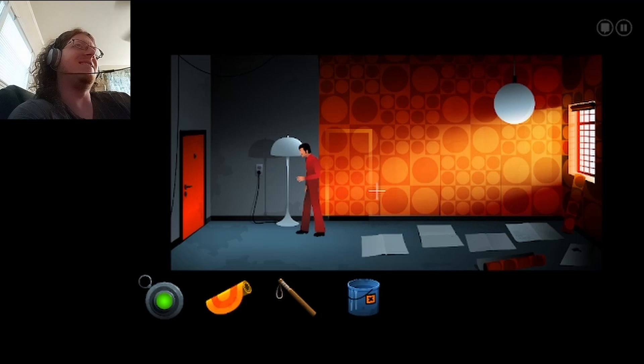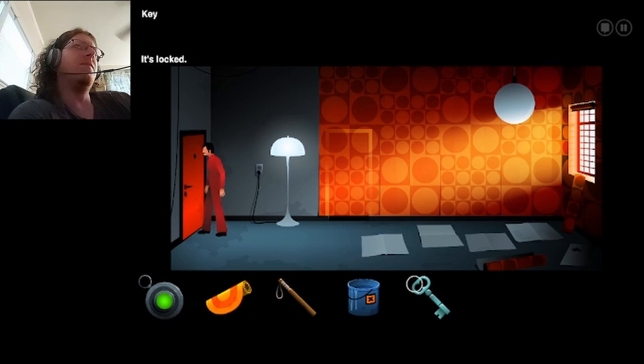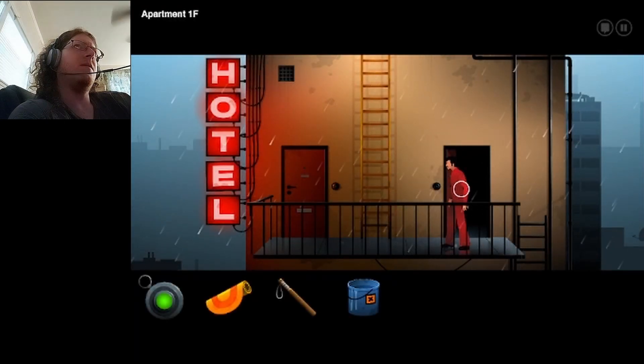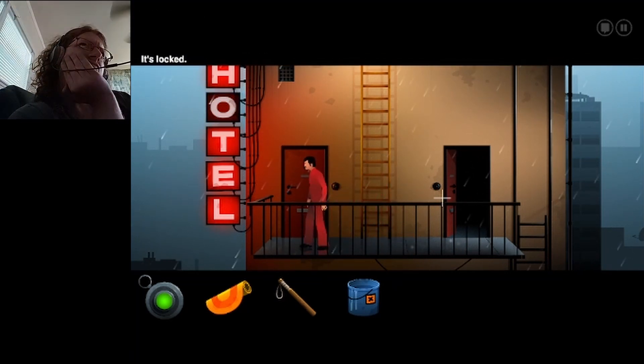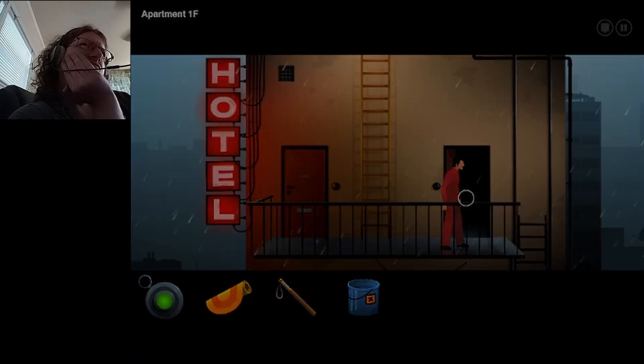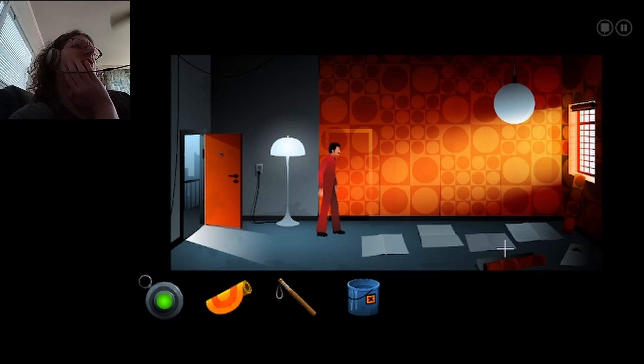You can actually see the outline of the door there. Why is there a key inside the lamp exactly? A key in the lampshade — I wonder what that's for. Can I use it on this door? Yes, I can. So that's apartment 1F. I still don't know why I have this carpet.